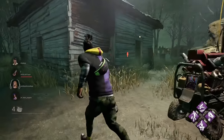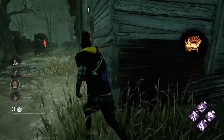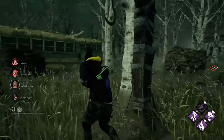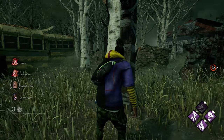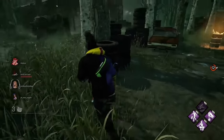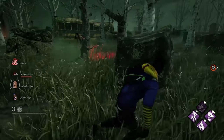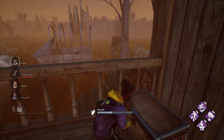If a survivor is hooked, you can see them on the map through walls. Another survivor will need to come over and pull them off the hook. The unhook you just saw is generally considered an unsafe unhook because it was done in front of the killer. Once on the killer's shoulders, you can wiggle to try to escape — sometimes if you buy enough time, a survivor can actually wiggle off before being placed on the hook.